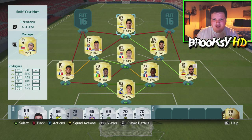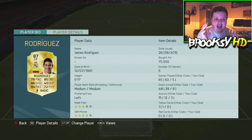At center forward — and this is where it gets really interesting — James Rodriguez, the best player I've used. I've been saying that about Hulk, Cuadrado, Yaya Touré, until I used James Rodriguez. Look at these card stats: five games, nine goals and three assists. You cannot ask for any more from a player at center forward — he is insane.